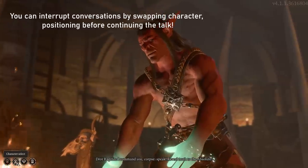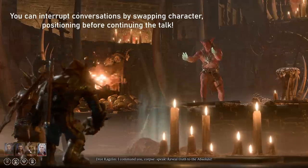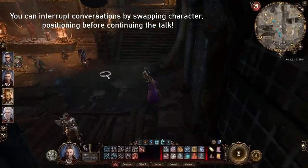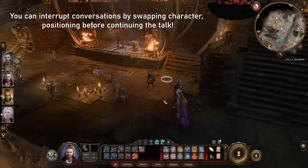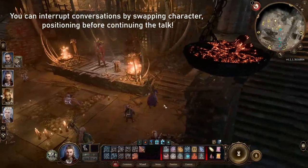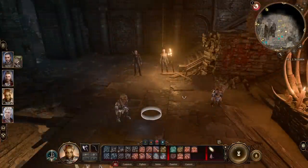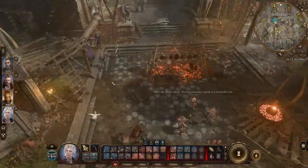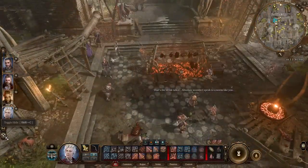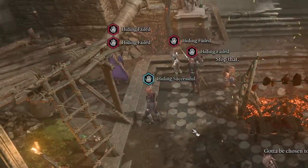Manually controlling your group before a fight can be completely clutch. Position your casters and rangers on high ground before combat starts, stealth your rogue into an ideal backstab position, and get your tank up front to block the way to your squishier characters. There are so many ways to organize a group in and out of combat. Also, if you just want everyone to stealth together, there's a toggle hide button — shift C — to stealth the whole party at once.